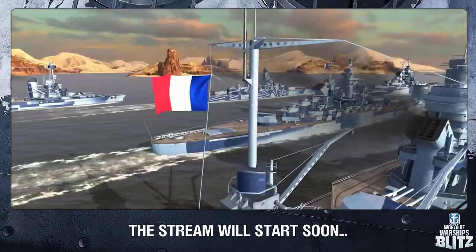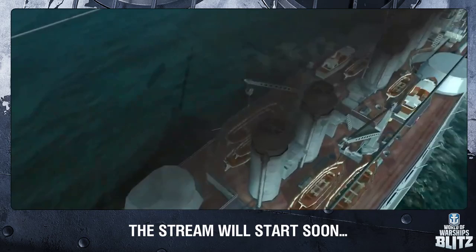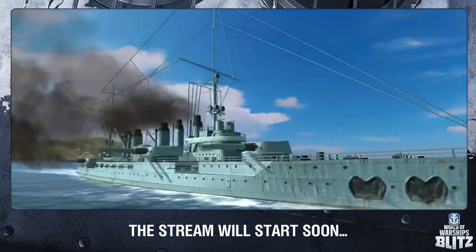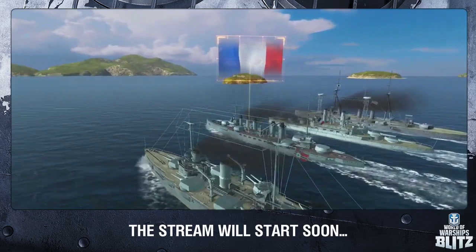Even though they are battleships, their French heritage shines through. First comes Tier III, Touraine. She appears to be a typical dreadnought of the early 20th century. She has six main battery turrets, with two guns in each turret dealing significant damage, similar to South Carolina. However, unlike other dreadnoughts, she reaches speeds up to 20 knots. She's the fastest Tier III battleship in the game.